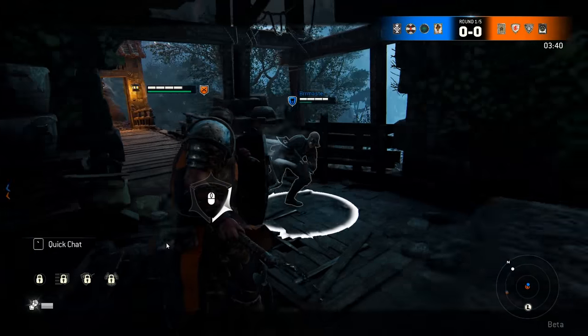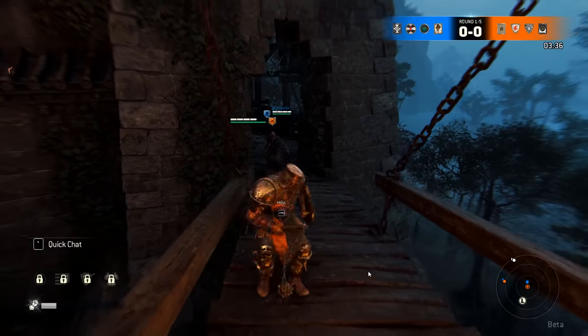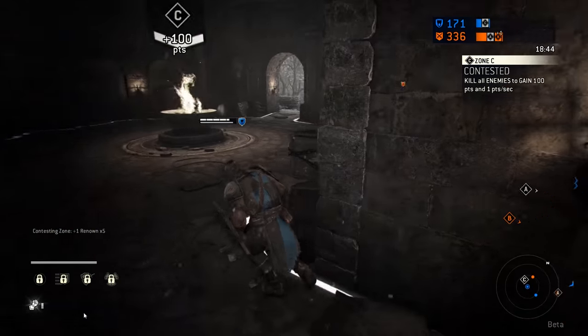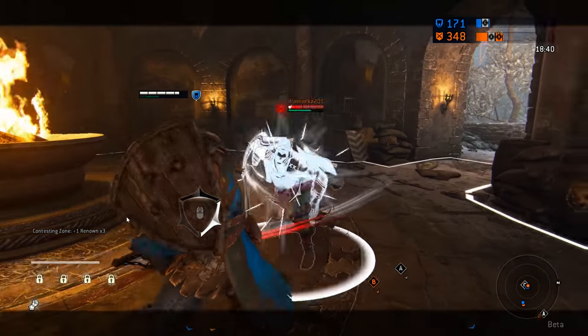While running with the Conqueror, if you press the guard break button you will shield bash your opponent to the ground. This can be really useful to throw your opponents off, or throw them on the ground so that your team can kill them quickly. You can also get a free heavy hit if you shield bash them to the ground and then follow up with a heavy attack.